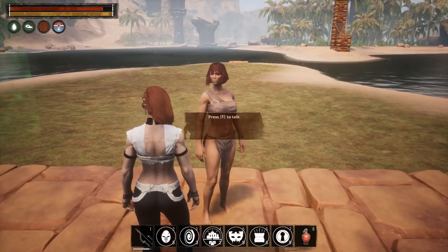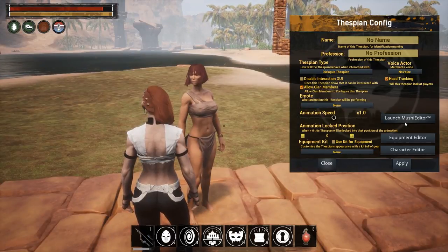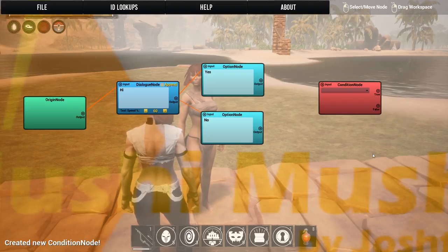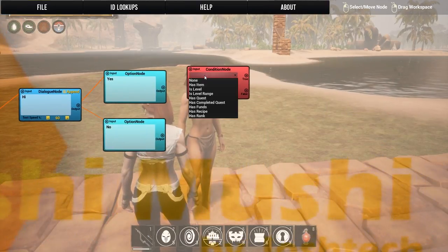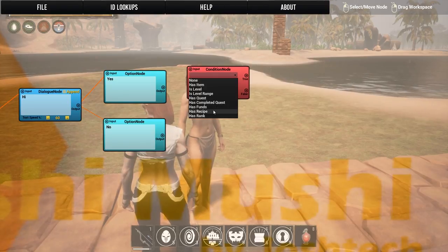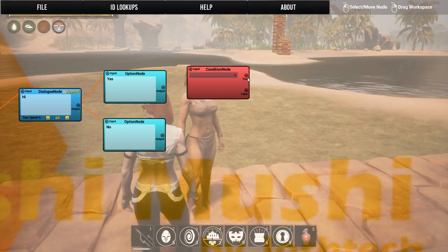To make the options do something, we go back into the editor and use Condition nodes. Conditions ask things like: does the player have an item, have a certain level, are they in a level range, do they have a quest, is the quest complete, do they have funds, a recipe, or a rank? Conditions output true or false and you can lead those to different nodes from there.